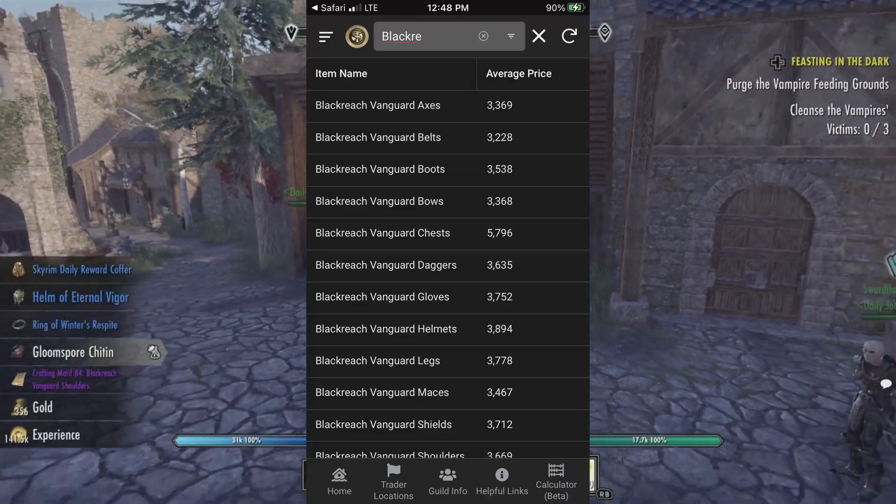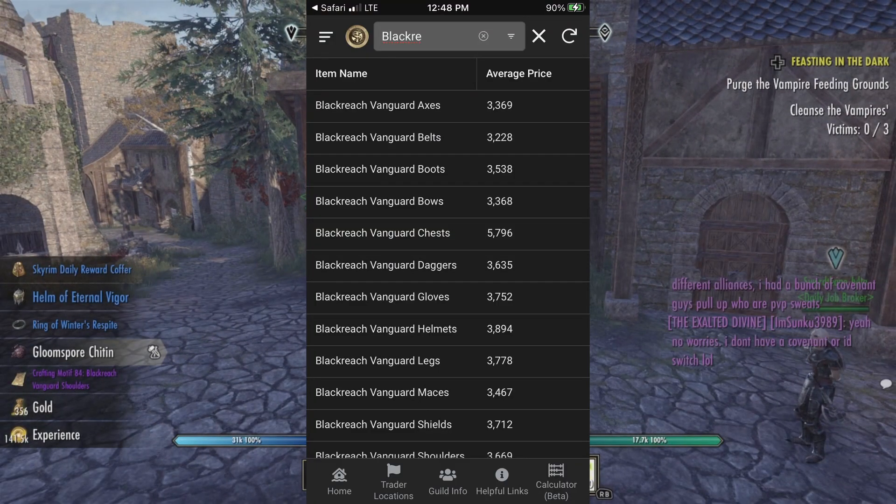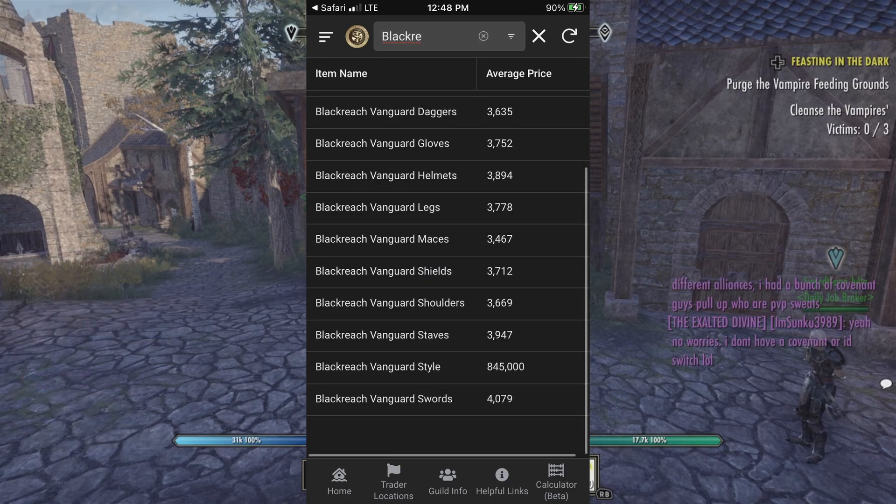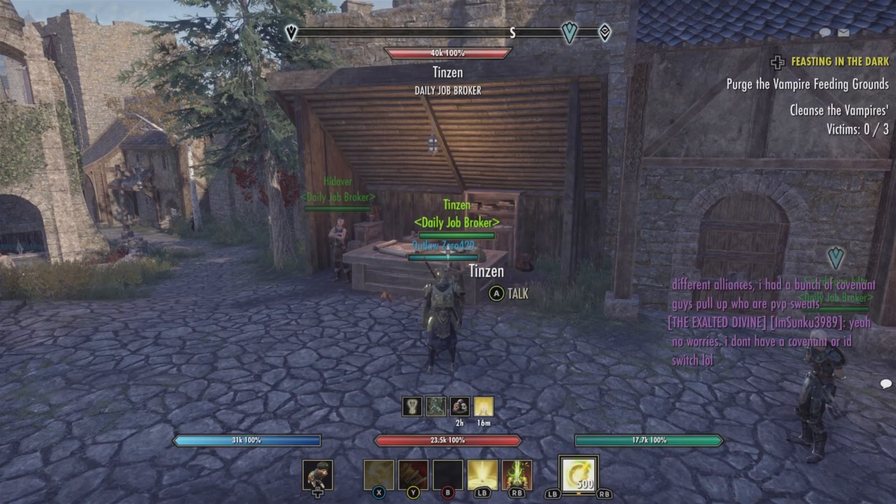Right here I will be putting up the financial value. I do use the Tamriel Savings Company app for the Xbox North American server. If you're on another server or another platform, just go into Google and search up price check for ESO and you'll find other price checkers you can use for different platforms and servers.